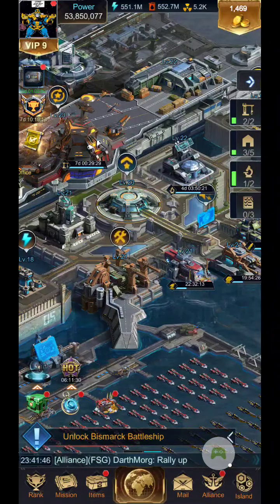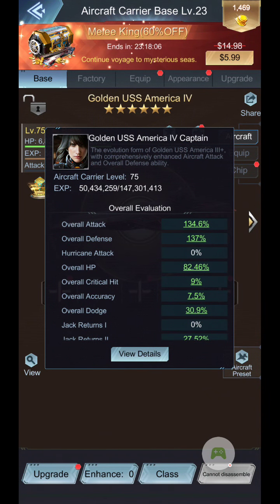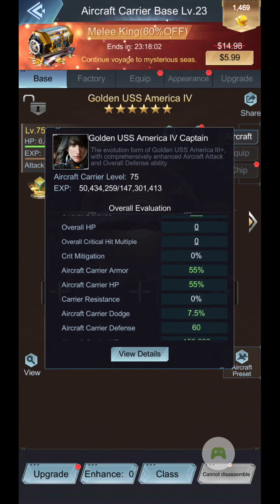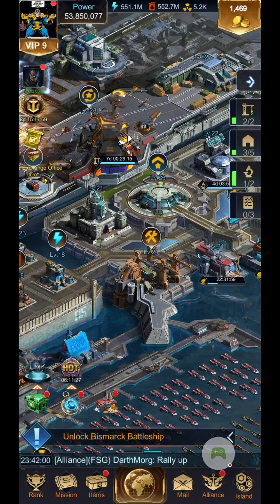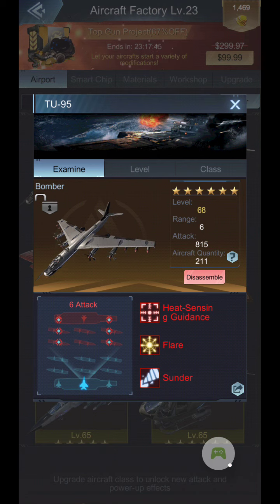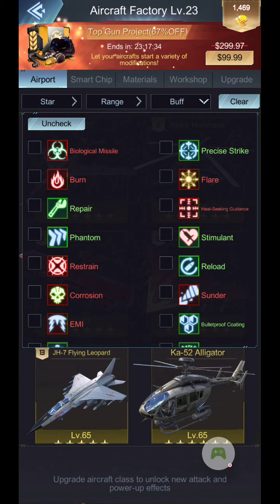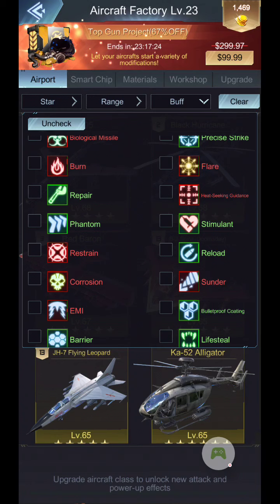When we start getting into our skills and what the carriers do, and we get into the buffs — let's look at the buffs. You have a lot of these different buffs, and your aircraft also have buffs. The thing you need to realize is there are counters for all of the buffs that you have. You need to figure out which ones are going to counter which other carrier buffs.